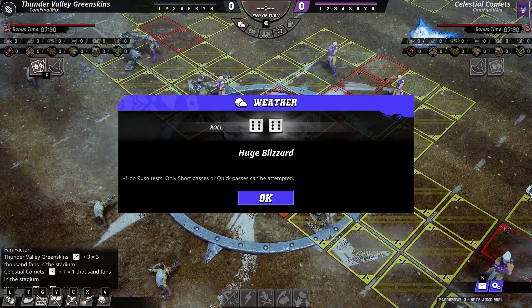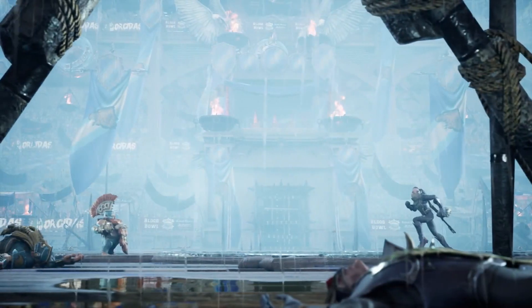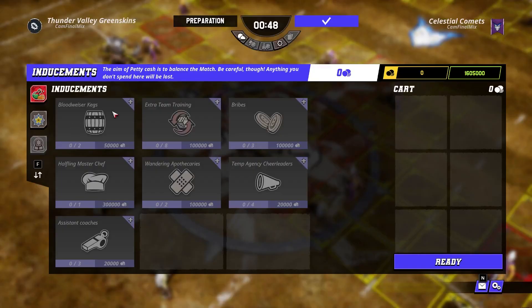Each game begins by determining what the weather will be like, with the ability to change later on. Whatever the weather is may cause certain effects while playing, like needing to substitute players more often due to the sweltering heat. In preparation for the match, players are introduced to inducements — aka items — that can be used in their favor. But if you are new to Blood Bowl, it doesn't do a good job informing you on what these items do unless you have the currency to purchase one.